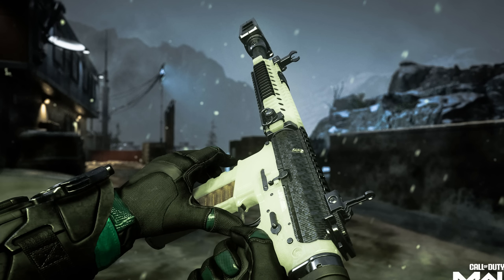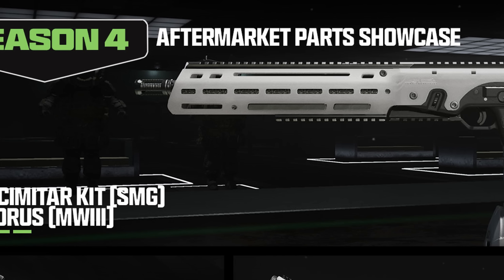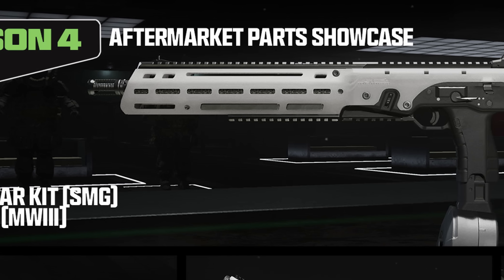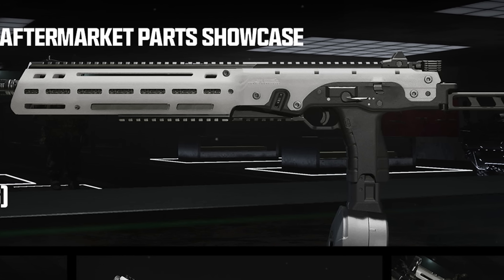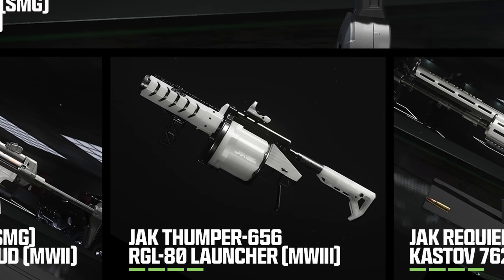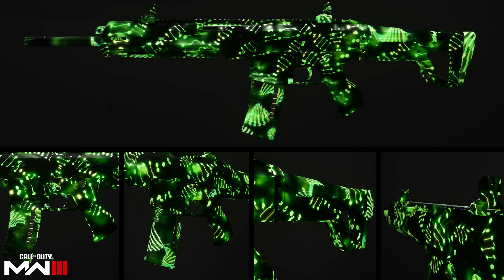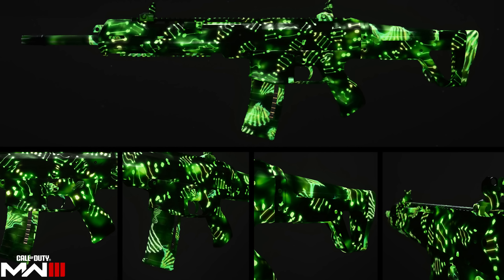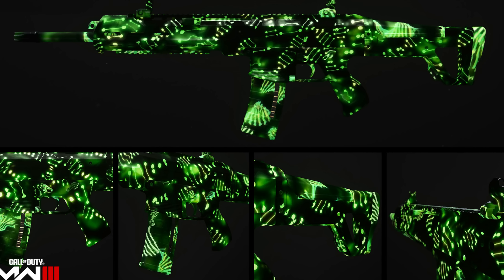Every single week there will be five different challenges to complete, and once you do you'll usually get an aftermarket part. This season features a grand total of eight aftermarket parts, including one for the FJX Horus, one for the Lockman Shroud called the Jack Decimator, one called the Jack Thumper 656 for the RGL launcher, and one called the Jack Requiem for the 7.62. Once you complete all eight weekly challenges, you unlock a brand new camo called the Sheer Modulus — a ripple animated mastery weapon camo pulsating with DNA strands.